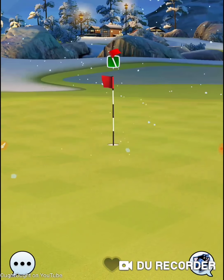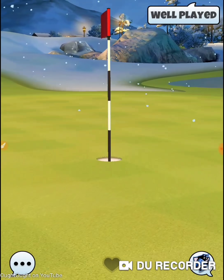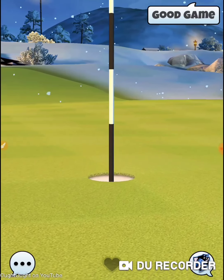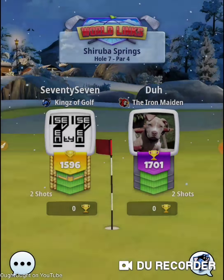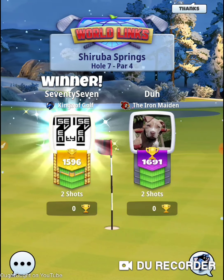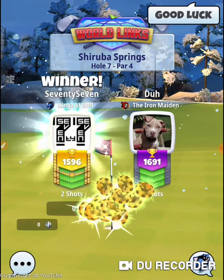It went in the cup. And I hit a grate to the right — so that, once again, tells you that there's probably a wind adjustment that we have to make here. That works fine. All right, that was Sharuba Springs hole 7, par 4.